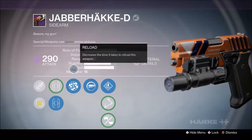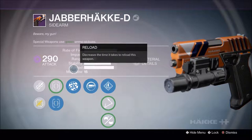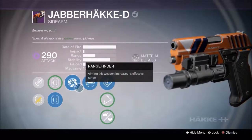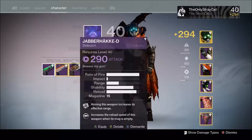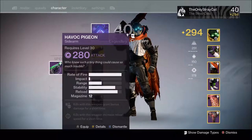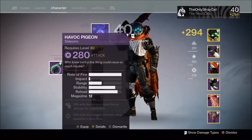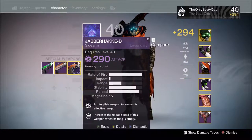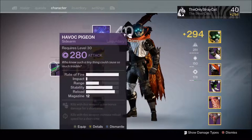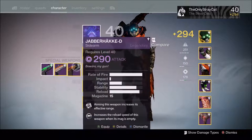It seems kinda superfluous, so I'm gonna be leveling that for the time being. Many of the perks are basically basic stuff — kills grant damage bonus, kills increase reload speed. Whereas this one, the reload speed's increased when the mag's empty, and aiming increases its effective range. I think this one has a better range. Yeah, I'm pretty sure. So, yeah, it's all good.